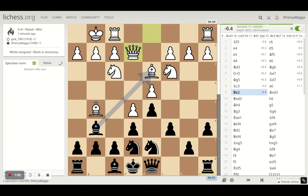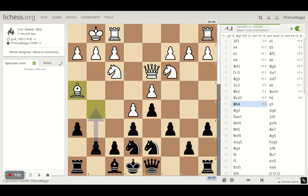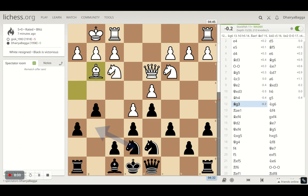He develops his queen to e2. And then I capture the bishop, he takes back with the queen — just trying to kick away the bishop from here. He goes back, which gives me an opportunity to push the pawns forward, so pawn to g5. He pushes the bishop backwards. And then knight to g6.